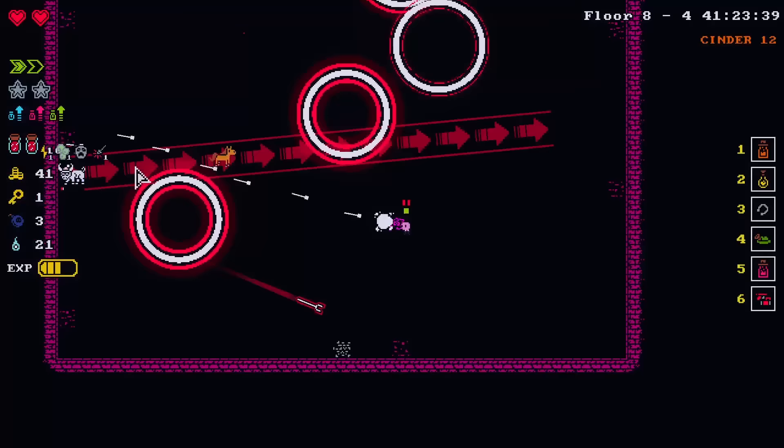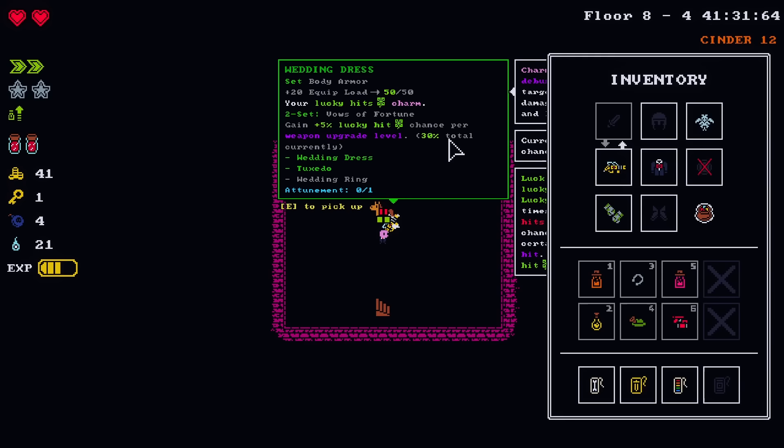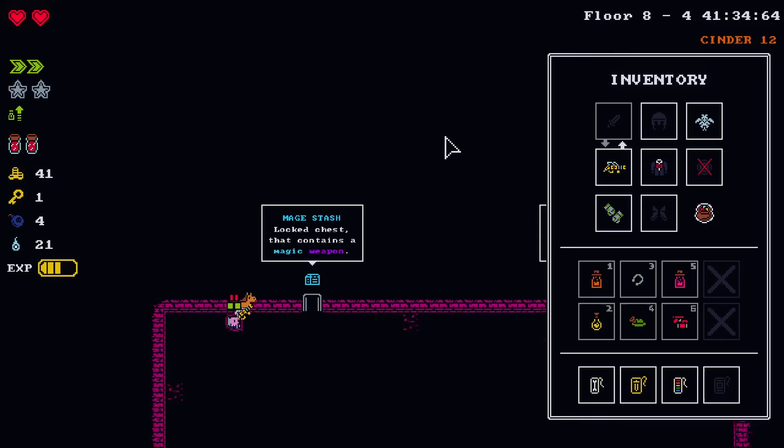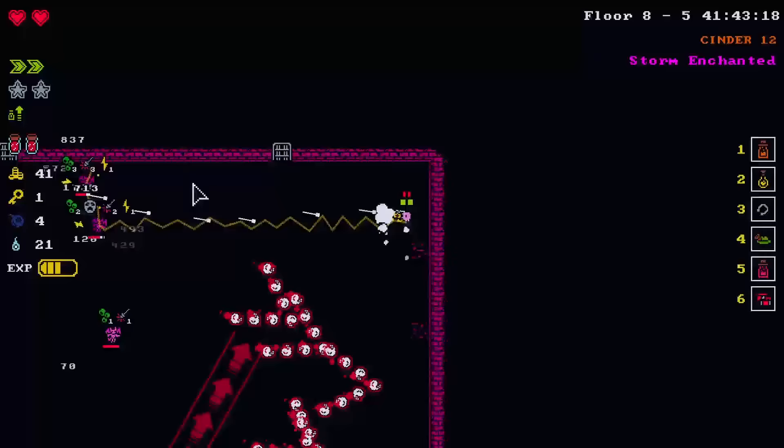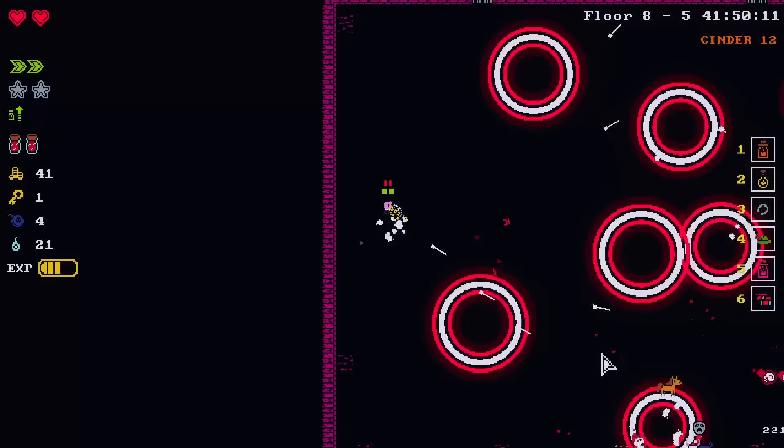There we go. I see you in the top left — bomb of all, there's a blood chest. Hey look, the wedding dress! We did it. It's a charm — be a mimic. It wasn't a mimic. I like blood chests that are mimics because it's all of the reward for none of the problem. None of the sacrifice.